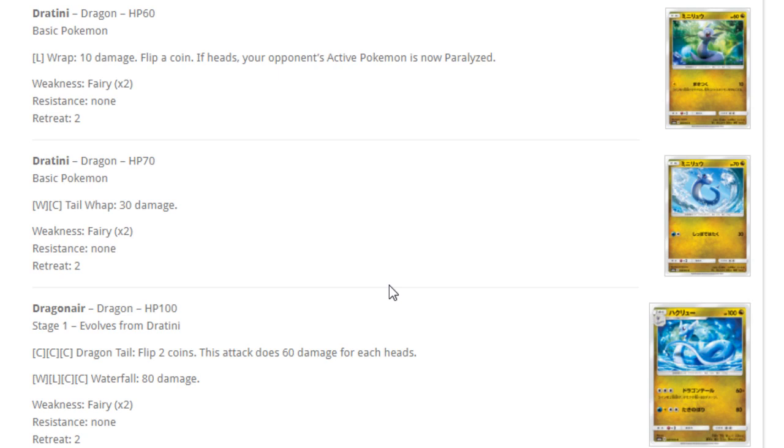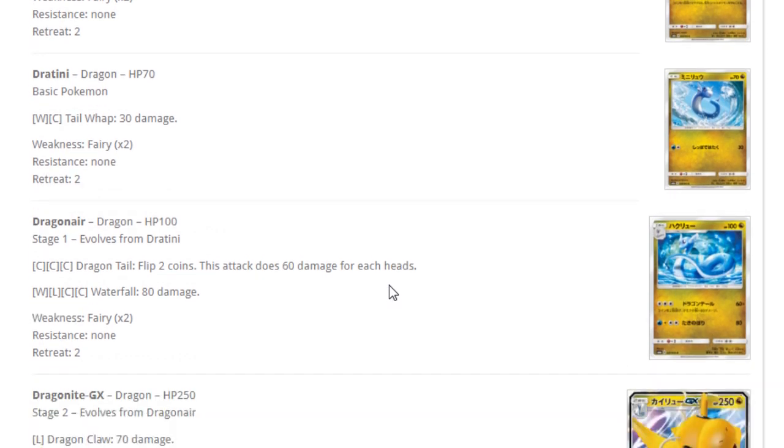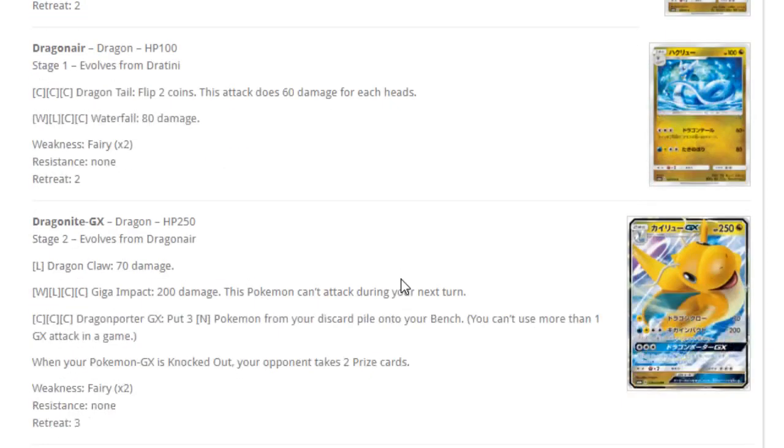Dratini — for three colorless, Dragon Tail flips two coins and does 60 damage for each heads. For water-lightning-colorless-colorless, Waterfall does 80 damage. Just a classic Stage 1 that still evolves into a Stage 2, with one super energy-costly attack that does mediocre damage.